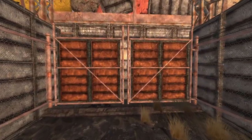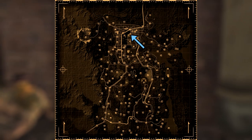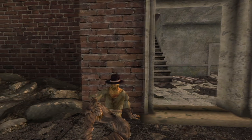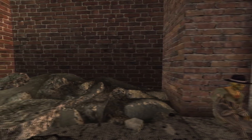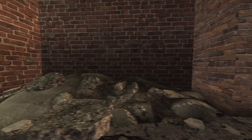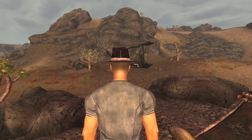Next up is Eulogy Jones's Hat. This is its own unique hat and can be found on Rotface just past the Freeside East Gate. Talk to Rotface and tip him 11 times, then exit and re-enter the area where he will be wearing the hat. You can either reverse pickpocket or kill Rotface for the hat. The hat has a DR of 0, however provides a bonus of 1 into Charisma.